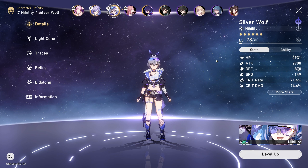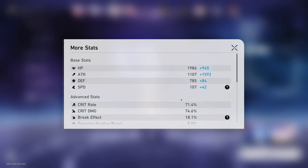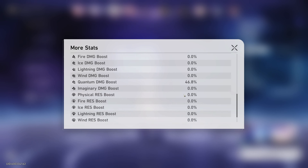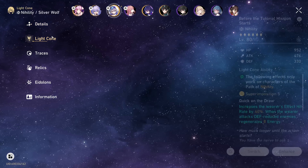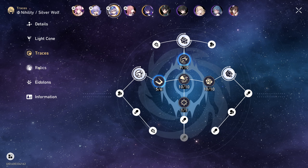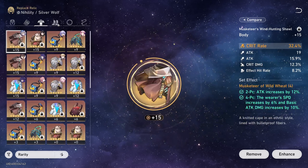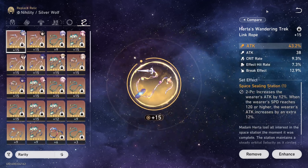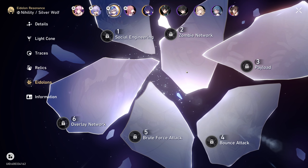Now I'm going to quickly go over my characters and their gear. Starting with Silver Wolf — these are her stats, pretty much the same. I was too lazy to organize my gear. Light Cone, traces almost maxed out, relics, and of course Eidolons — she does not have any, Eidolon zero.